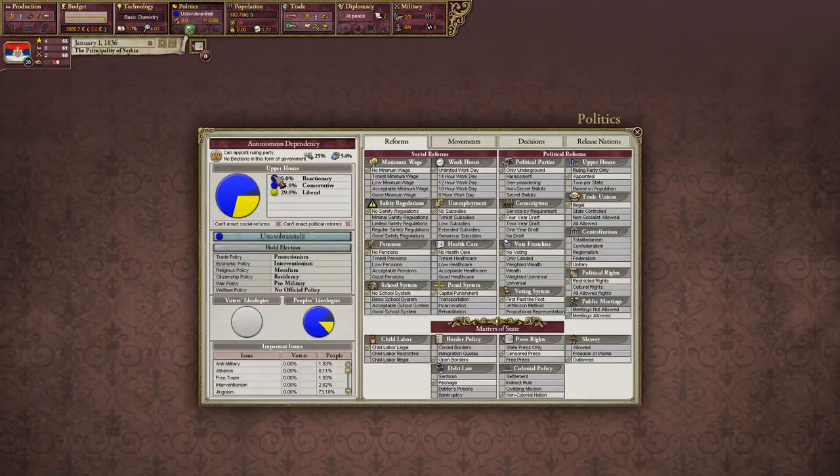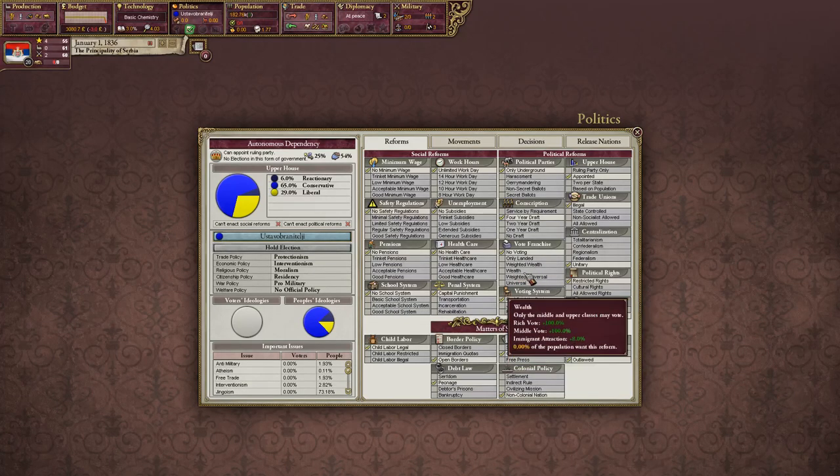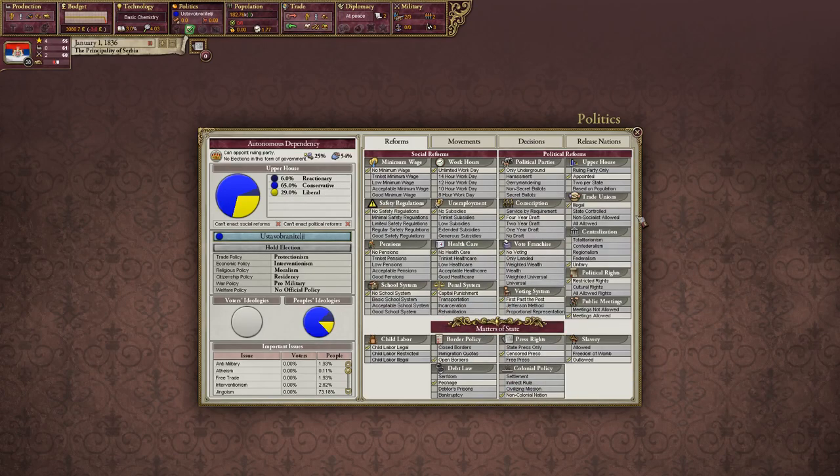Our politics tab — not very important right now, but it will be once we get more liberals in the upper house and can do different political reforms. We have the Reactionary party, which is the percentage of people who want things to go back to a previous state in your country. Conservatives want things to stay the way they are, and liberals want to get more reforms passed.